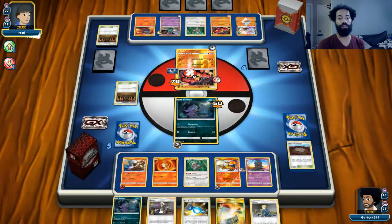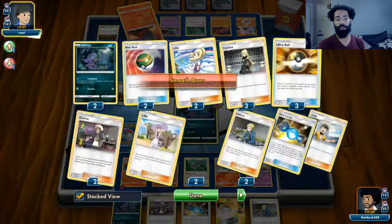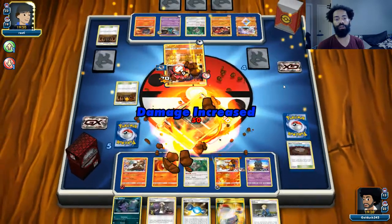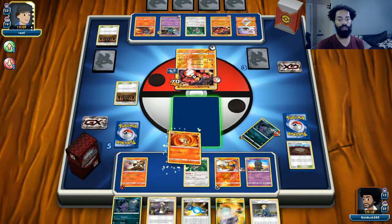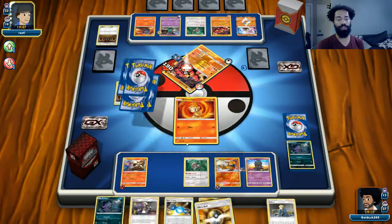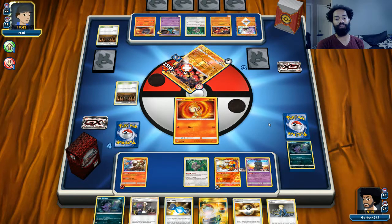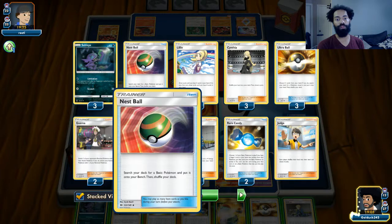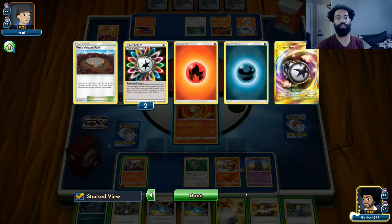At least we were able to keep the burn. That might have been bad timing on his Shrine of Punishment. He's down to one and one more, and since we have three Wela Volcano Parks we should be good to go as long as we don't have to discard one. We're going to put the Chimchar up. We got our prize — and there's our Ultra Ball. We can try to use that to play down our hand for Oranguru.